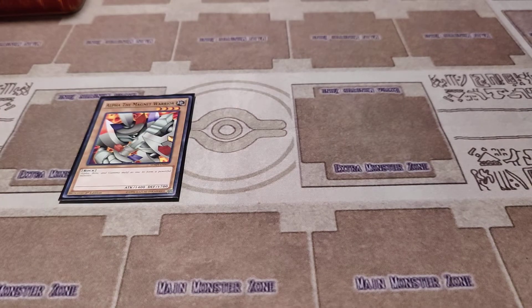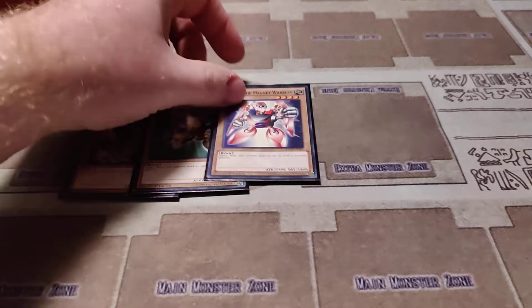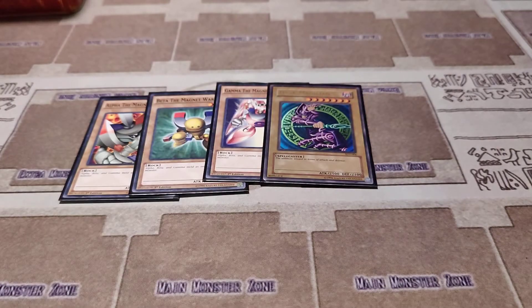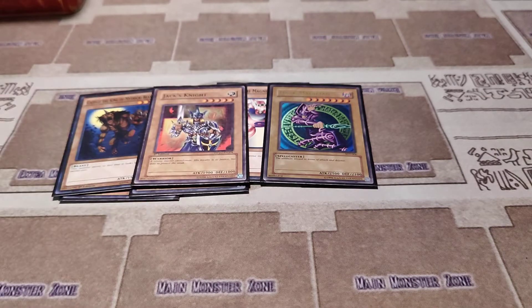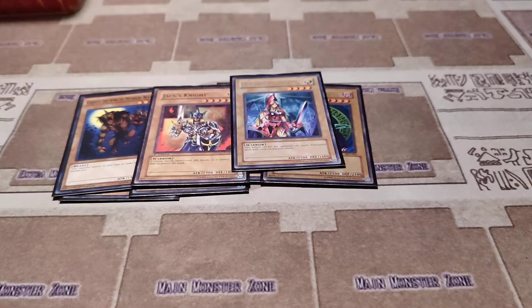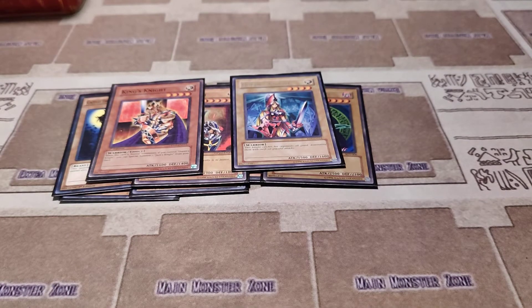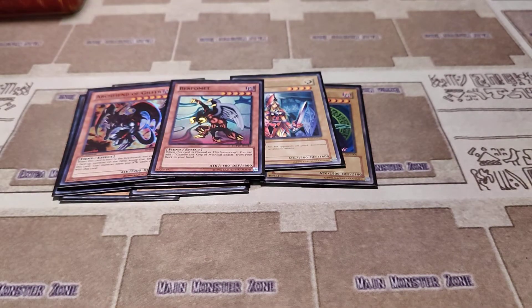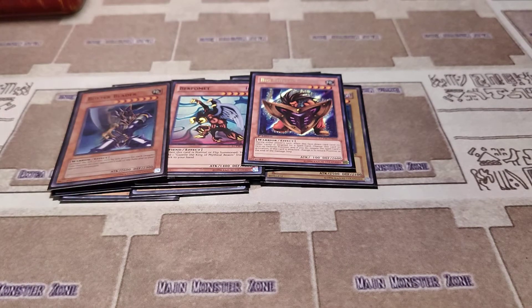We have Alpha the Magnet Warrior, Beta the Magnet Warrior, Gamma the Magnet Warrior, Dark Magician, Gazelle, Jack's Knight, Queen's Knight, King's Knight, Archfiend of Guilpher, Berfomet, Big Shield Gardna, Buster Blader.